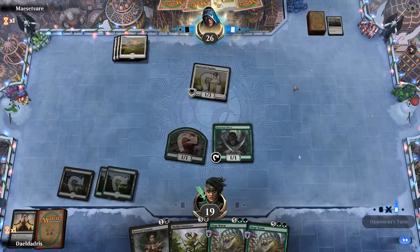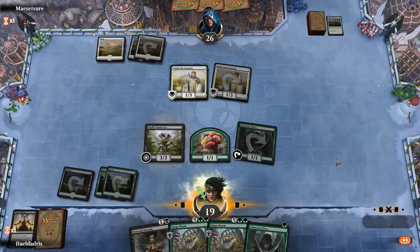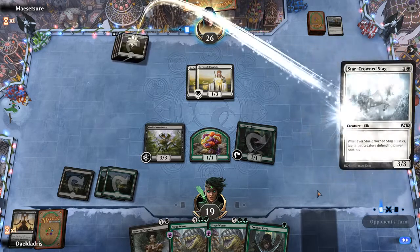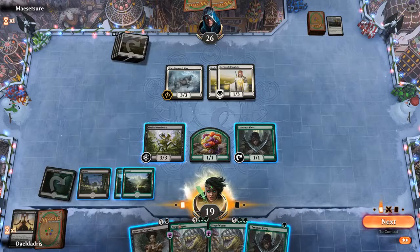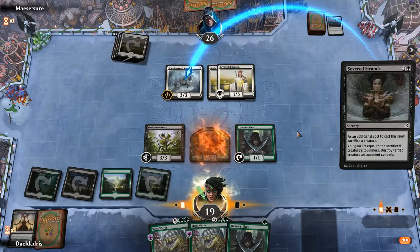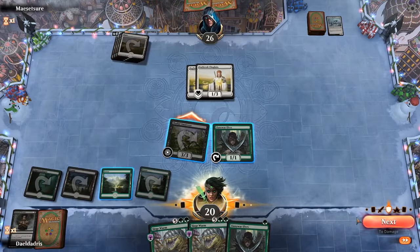Now he can tap our creature, which wouldn't be good. So here I kind of like just playing Severed Strands on the Unicorn, sacking the Saproling, and attacking with Thallid. He can't really do much about it other than block it. We got to play another Llanowar Elves. We won't be blocking the Daybreak Chaplain — he gets 2 life again. He'll be at 25, we'll be at 20. No blockers, and let's see what he summons.